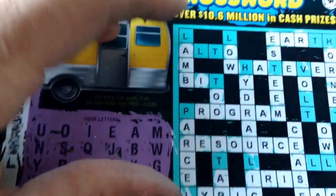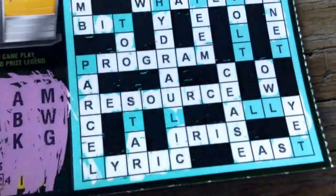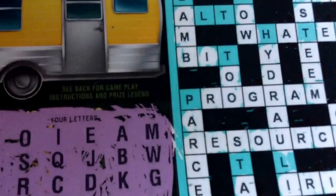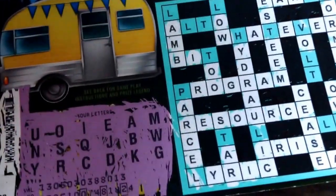If you scratch a complete word, that counts as one word, you get a point. For example, 'cease' was scratched, so that's like one point. You need four words to actually start to get your money back, and in this one, the letters don't — there's not enough.